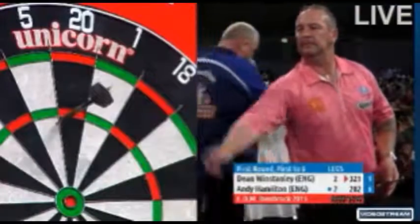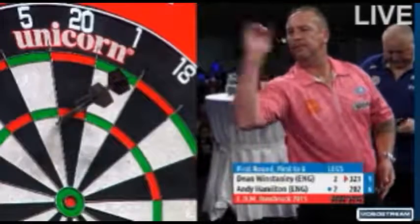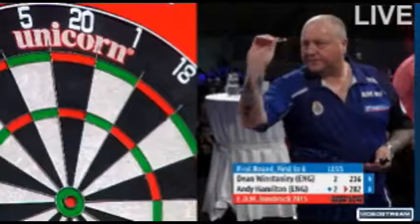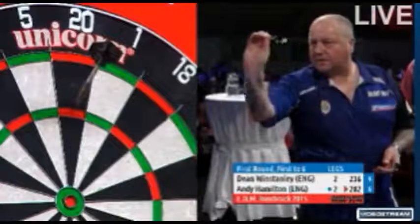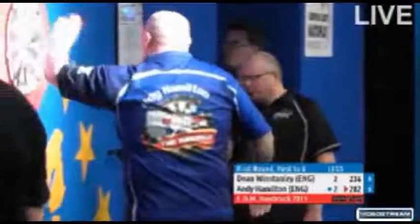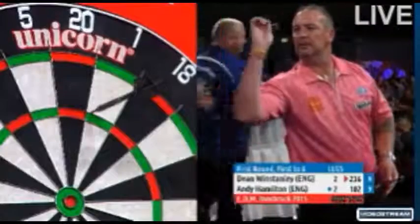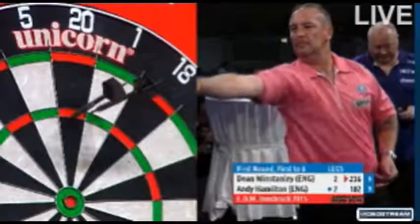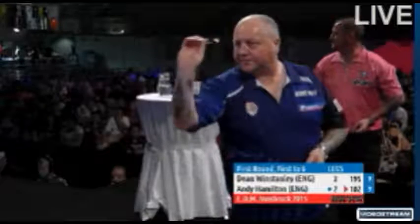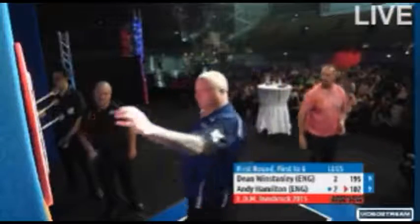134 scored, then 85. A lovely-looking first start for Andy Hamilton — no surprise he followed it with that. That first start just made it so easy for him, practically doubling the size of the target. Winstanley's body language suggests he's given up on this leg — he's not a million miles behind, but Hamilton is a firm favourite on his throw. Seventy-eight required.